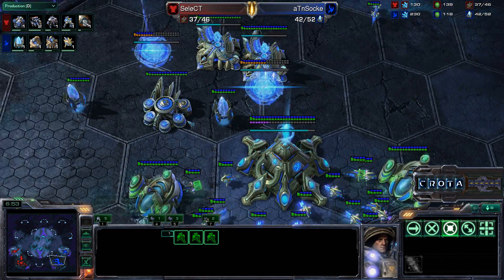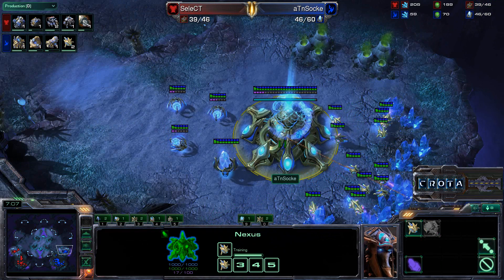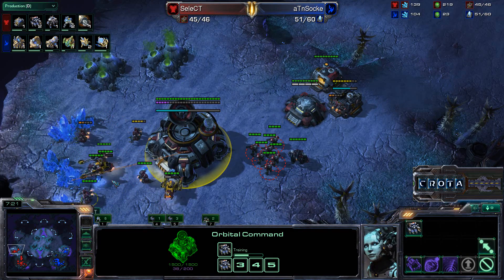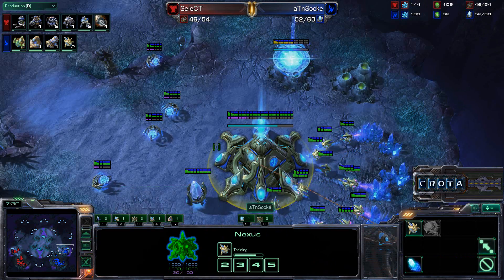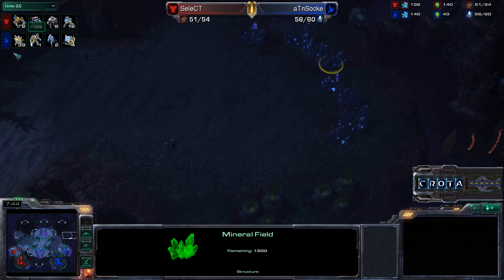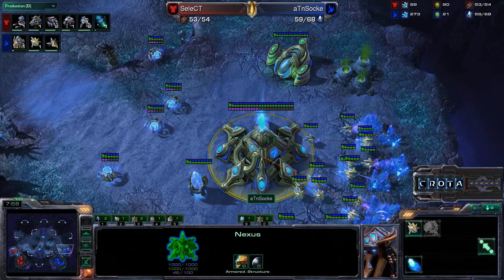A Bunker is going up with Marines on the low ground. We're getting a Robotics Facility and more Gateways. Only 7 minutes in but both players have strong economies. Zoke is sitting on 35 probes — up to 36 now — while Select really needs to catch up. On a macro map like this, the Reactor is being added. Unless Select does some amazing drop play, he's going to be trying to come back all game. It's 39 probes versus 30 SCVs — a 10 worker difference.